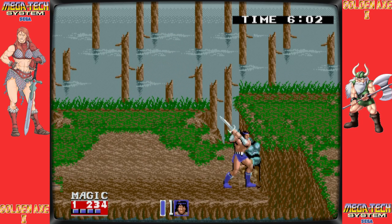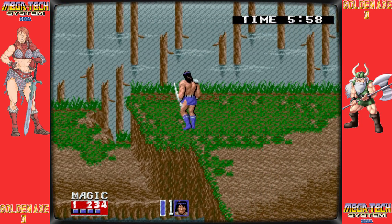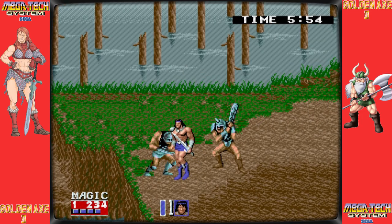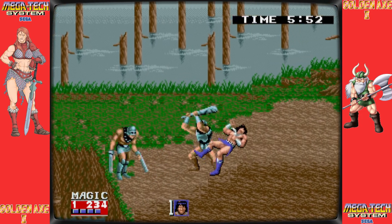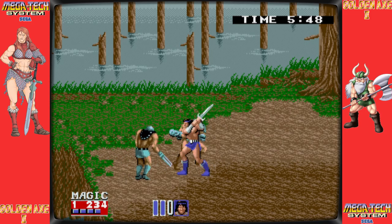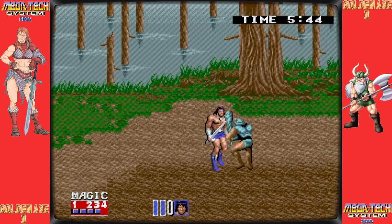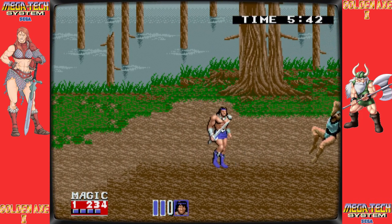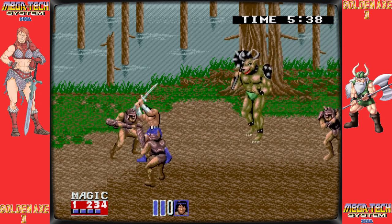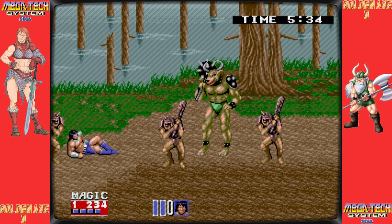The main change that was made was to the magic system. When the player pressed the magic button in the first game, all of their magic pots were expended. In the sequel, players could choose how much of their magic to expend by holding the button and releasing it when the meter reached the appropriate level. Axe Battler's exploding magic from the original game was replaced with wind magic, while Gilius Thunderhead's lightning spells were swapped out for rock magic. Although Tyrus Flare still uses fire magic, she now has brand new animations to go along with it.